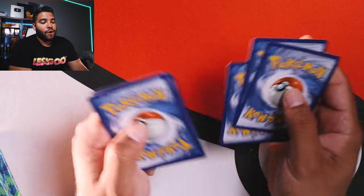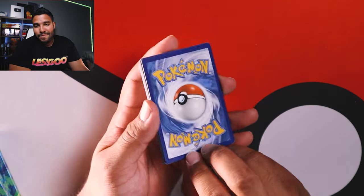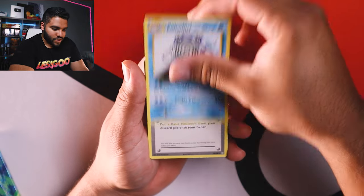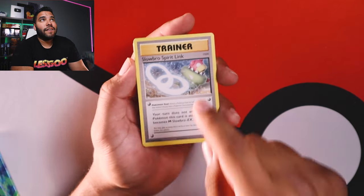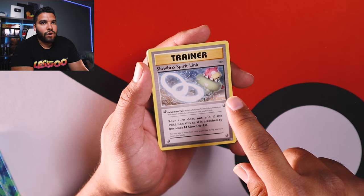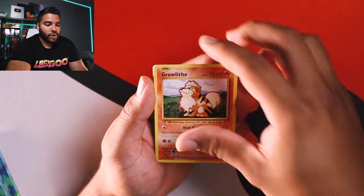All right, let's go — three to the back for XY Evolutions, not four. I made that mistake, my bad. Okay, here we go. We got Poliwhirl to start off. We got a Revive Trainer card, Slowbro Spirit Link. My last unboxing I had a Slowbro EX full art card, really cool card. We got Growlithe.